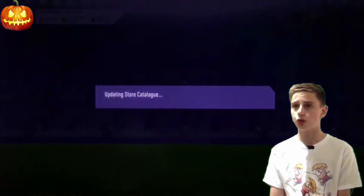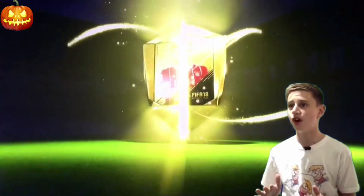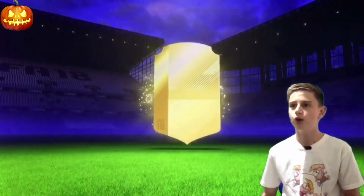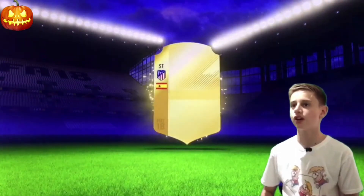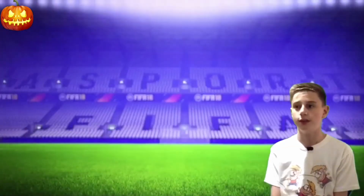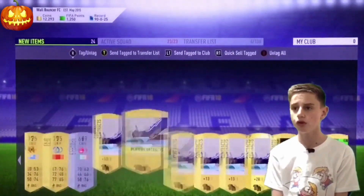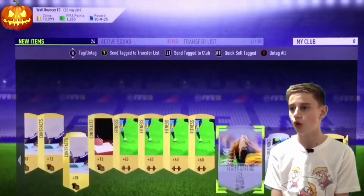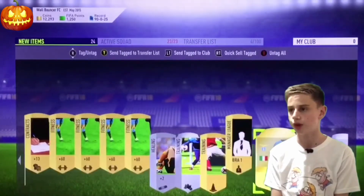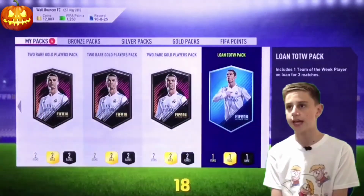Now we'll go to the store. Next jumbo premium gold pack - come on, can it be good? It's a rare - a Spanish striker, Fernando Torres! Fernando Torres from Atletico Madrid - you could put him in the Journey. Okay, that's an okay pack. We'll discard the kits, they don't look that nice, and send all items to the club. Last pack for the Monday packs - loan team of the week.